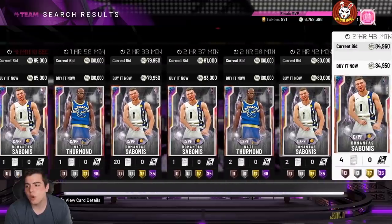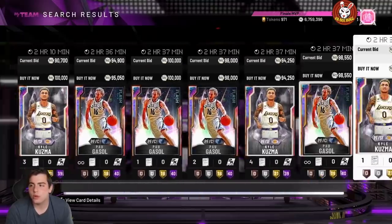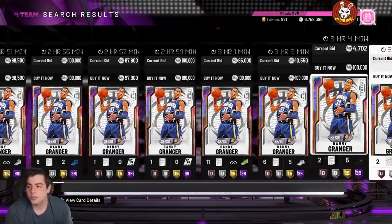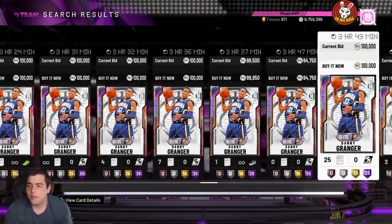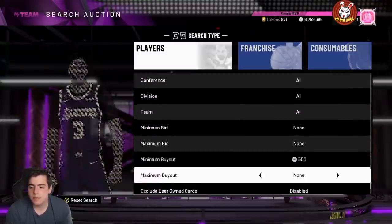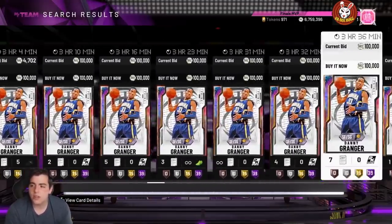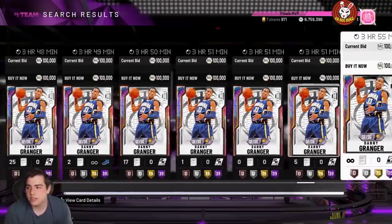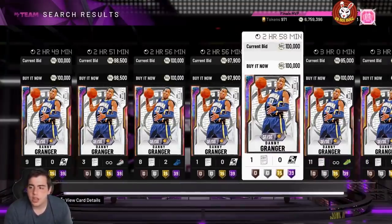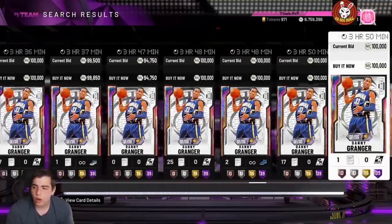If you want Kuzma, enable the power forward opal filter. Giannis is a small forward. Danny Granger is now at buyout as well — a lot of people like that card. If you scroll down you might find a Giannis, though people are watching the takeover filter. Danny Granger isn't a bad investment around 80,000 MT — you could probably snipe him for less. This is definitely a scroll method filter — enable it and hope for the best.